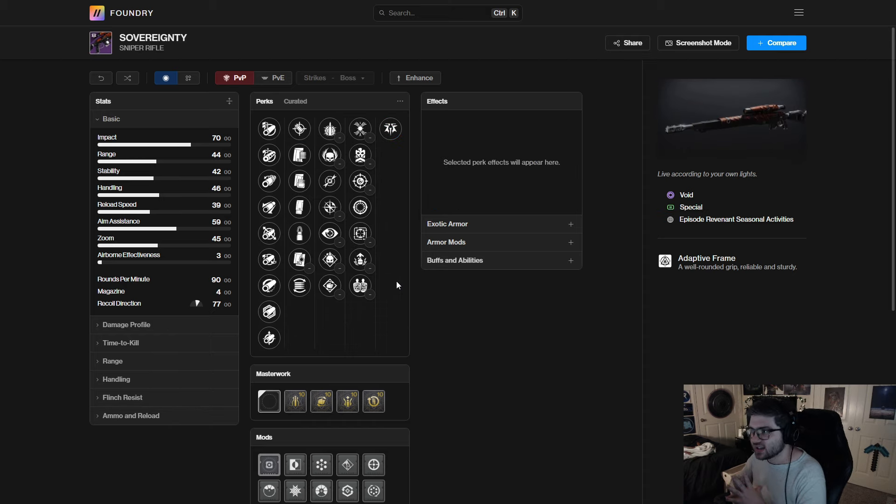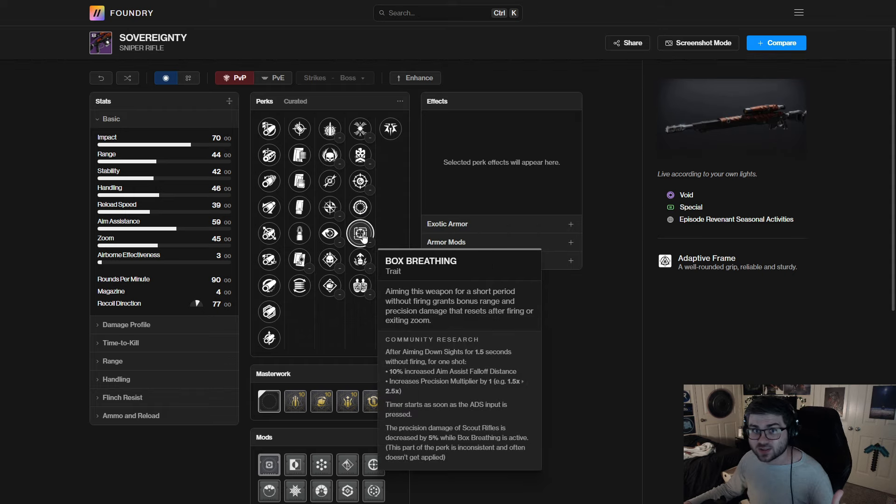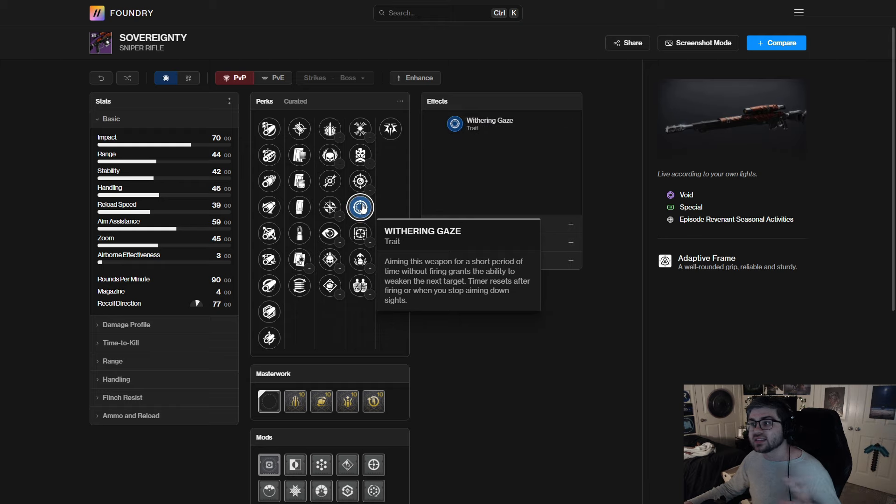Next up we have the Sovereignty — a void adaptive frame sniper. Adaptive snipers don't really have a crazy place; if you want a single-target sniper you use a high-impact, for DPS you use a rapid-fire. They kind of have a middle-ground identity issue. However, this one has the new perk Withering Gaze — you aim it down like Box Breathing, shoot an enemy, and it weakens them. Being able to weaken an enemy with your special weapon sounds crazy and could have some serious utility potential.